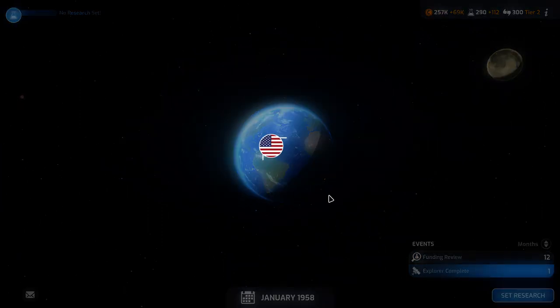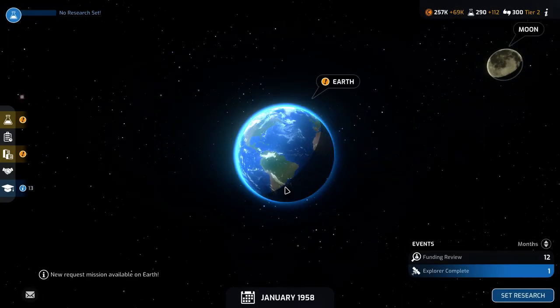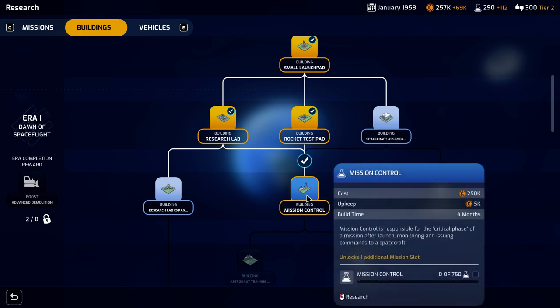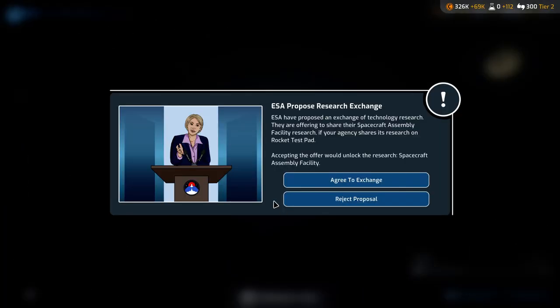In one month, we have a funding review — this is the first year we have completed. Since we did get to level three, we're going to get slightly more money per turn, and that is certainly fine. We've also researched the research lab now. We could go ahead and try to tackle the research lab expansion next, or go for mission control. Mission control has the advantage that we'd be able to run several missions at the same time, which I think is a fantastic idea. So let's try to do that right away and research that. Next month we are going to get ahead to the thing.